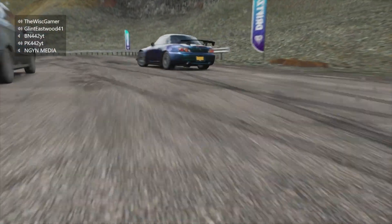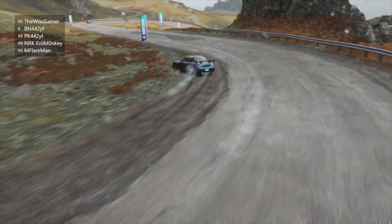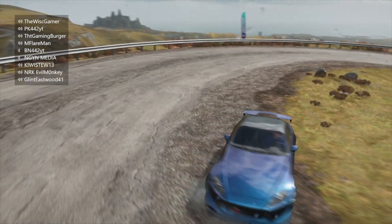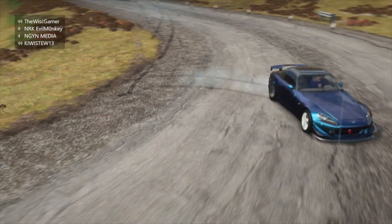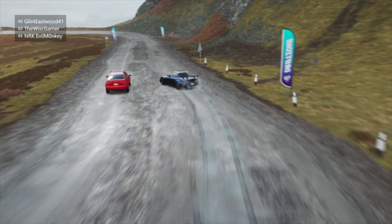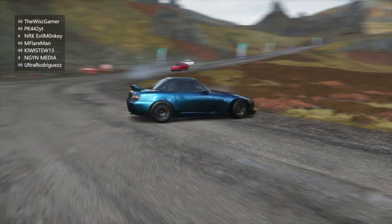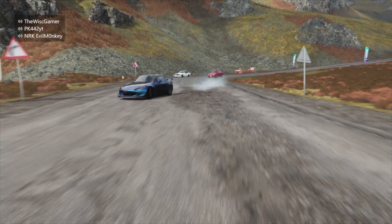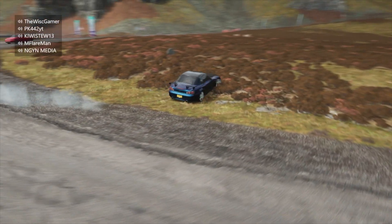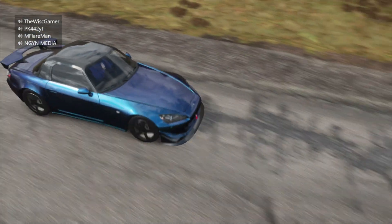Off he goes for the first time ever — takes a nice line into the corners, not too aggressive. Very slow through there. The older BMW power is not favored here. He spins out again. 'I got this, I got this.' He spins out again, almost hits the sheep. And he's backwards again. This is a certified Mona Lisa moment — he failed.